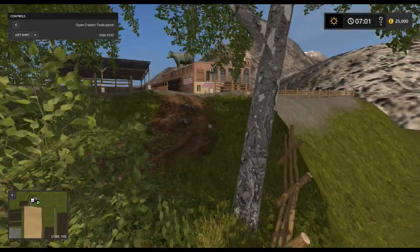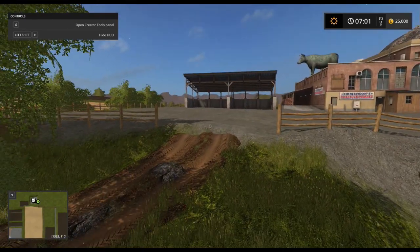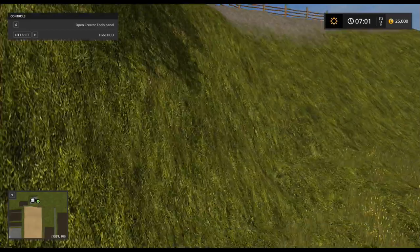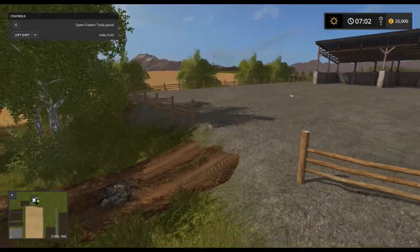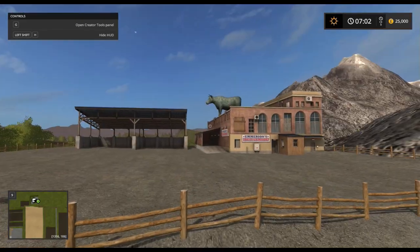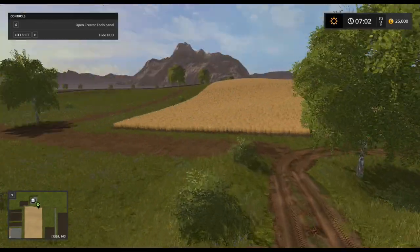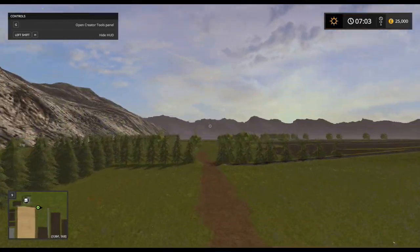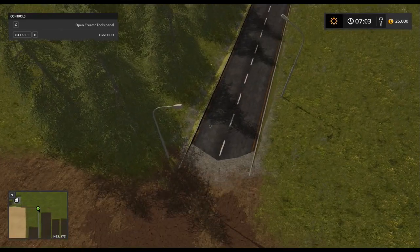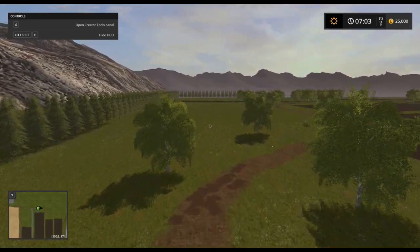I don't know if you can get a truck out there. My question is whether you get a truck in that yard to collect your animals - you might want to test that out. We have a random road stopping dead there. Lots of grass.